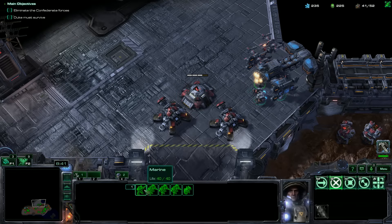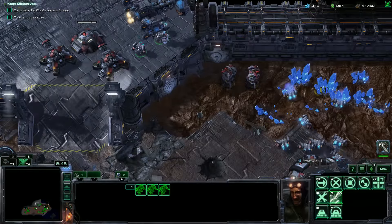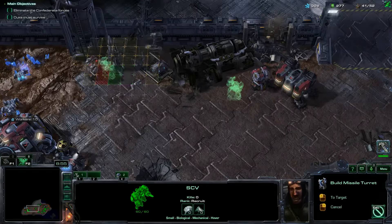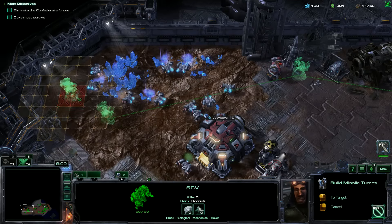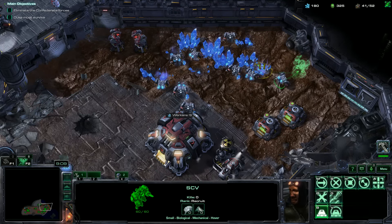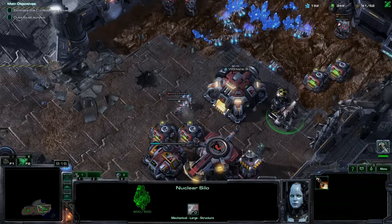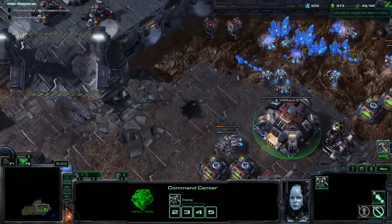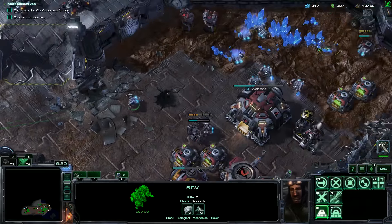Hop in the bunkers — one more marine, hop in the bunker. These SCVs can come back down and get to mining. I'll continue to make turrets everywhere. They seriously come from everywhere with wraiths, so I just want to have some sort of early warning system. If they start coming in, I want at least a turret there to defend myself. These are all nuclear silos, which I don't really care for, but I could destroy one and turn it into a ComSat station — I probably won't, to be honest.